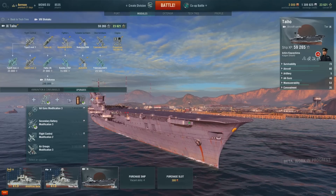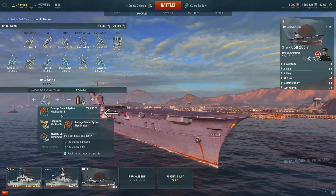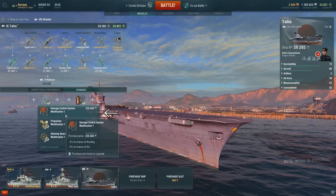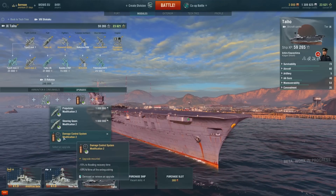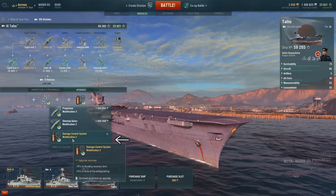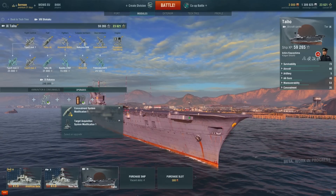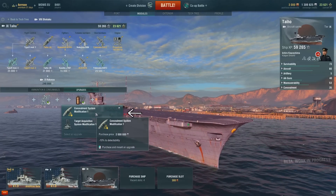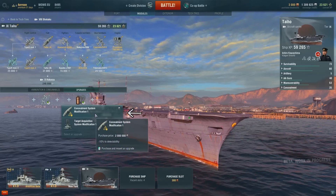Both slot 3 options are also pretty expensive. In the first defensive slot I recommend Damage Control System Modification 1, which lowers your chance of fire and flooding. In the second defensive slot, Damage Control System Modification 2, which lowers the fire and flooding damage you take — similar to the commander skill — and can save you many times. In the last defensive slot I recommend Concealment System Modification 1, since you have no need for target acquisition. But this is also rather unimportant, so if you are short on credits you can easily skip it.